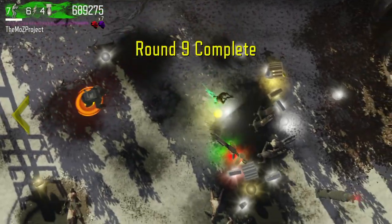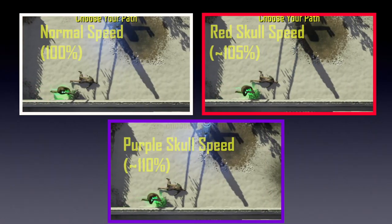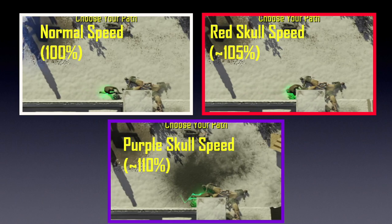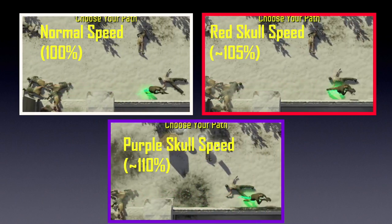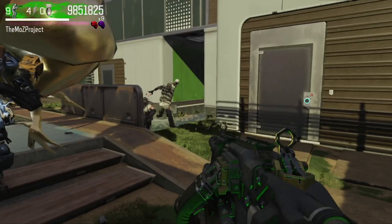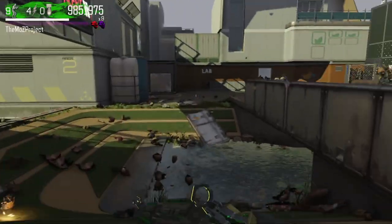A lot of players probably don't know that these skulls also make the player slightly faster. It's difficult to quantify just how much faster it makes you since none of this information is public knowledge. But based on some tests that I ran, it seems as if having a Red Skull meter gives you a 5% increase in speed, while having a Purple Skull meter gives you a 10% increase in speed. These numbers may be a bit off, but there is a noticeable difference in speed when you have skull power. This speed increase is a key component of a couple of the upgrades that I'll be speaking about in this video.